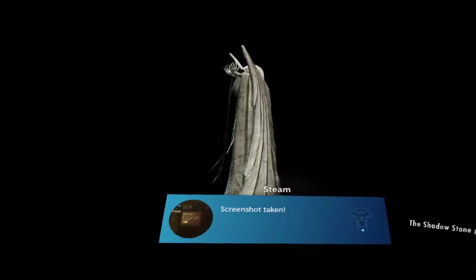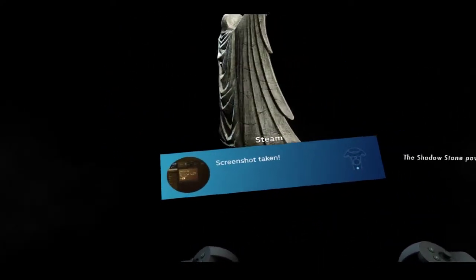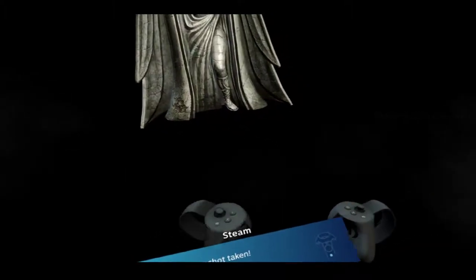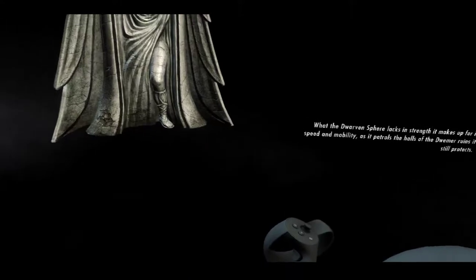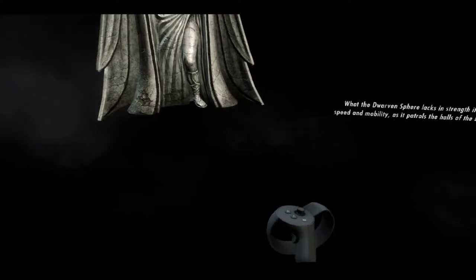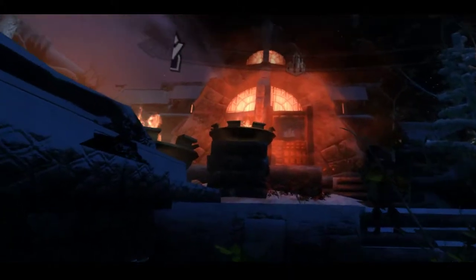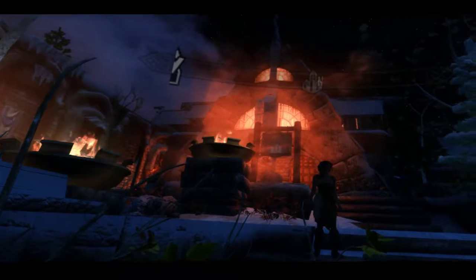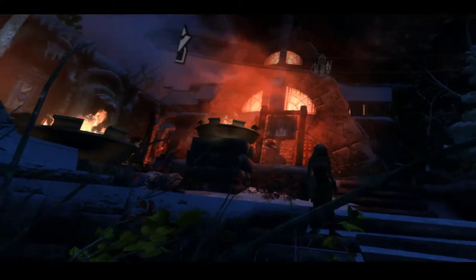In that previous video, only one of the lighting effects was actually working — the entire ENB wasn't actually even doing anything. I really noticed that because I got a new player home. Here we go — emphatic orange lighting. Oh no, this place just has really orange lighting. That's natural.